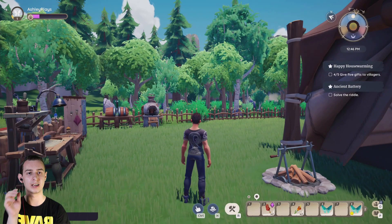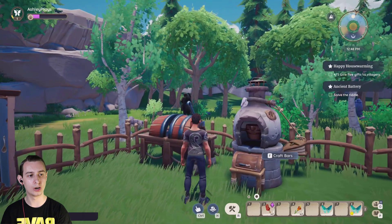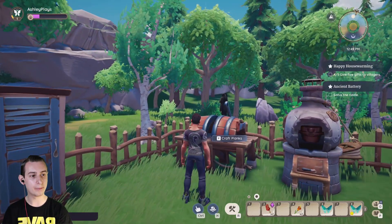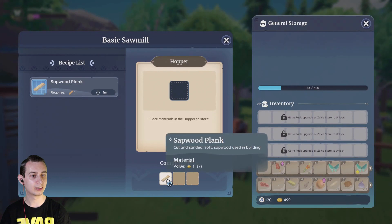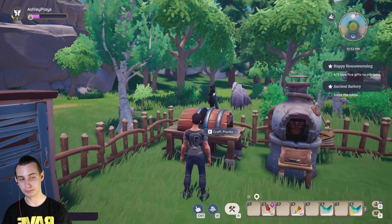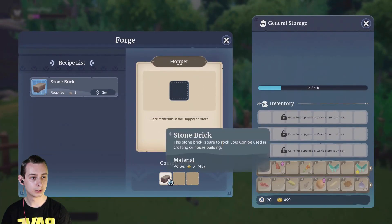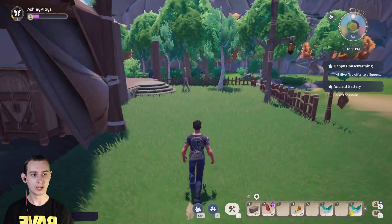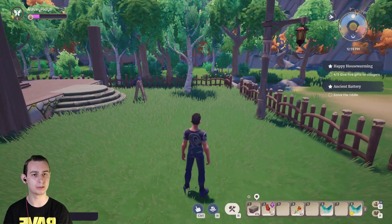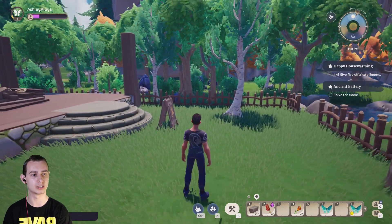I caught 2 butterflies, and off camera I've also put loads of stuff in storage. So let's take all those planks and all these bars. Now we can put these planks and stones to help build some more of our house.